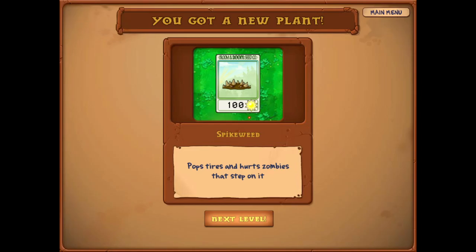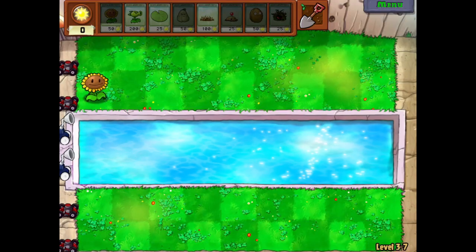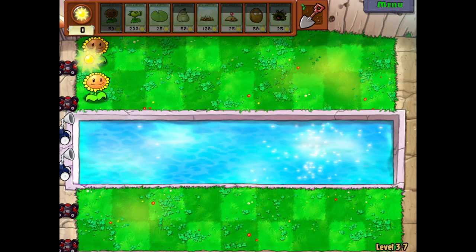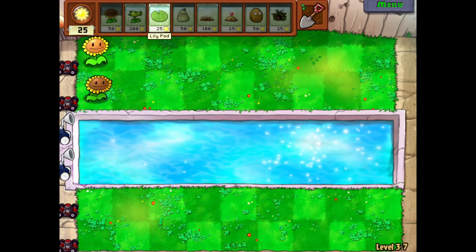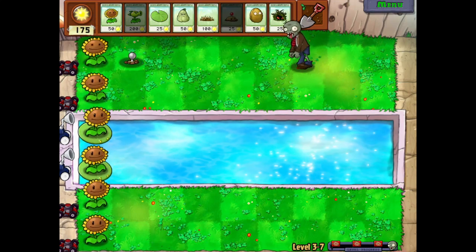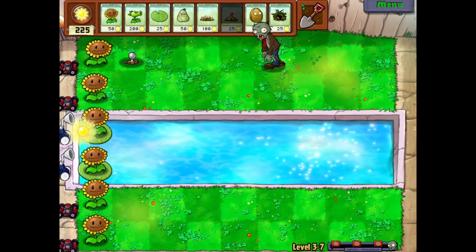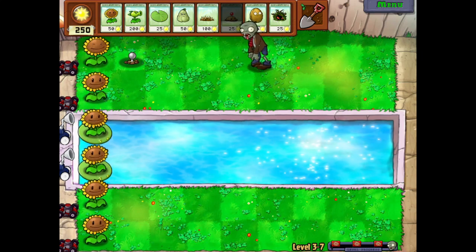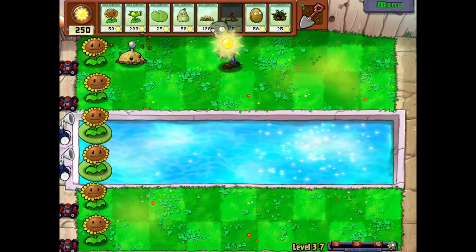Pops tires and hurts zombies that step on it. Okay, here we go. First, get the sunflowers. There's only like two or three levels left, I don't know. Got all the sunflowers set up and I just want to get the plants out. I kind of got the expensive ones, which will take a while to save up for, but they're better. So whatever.